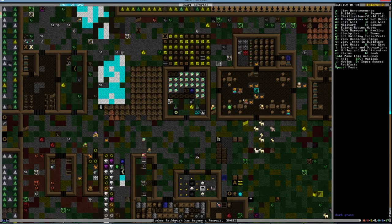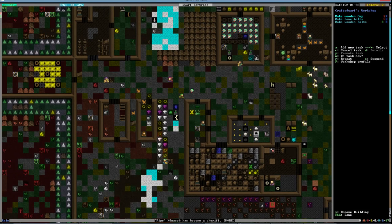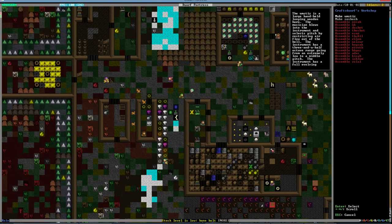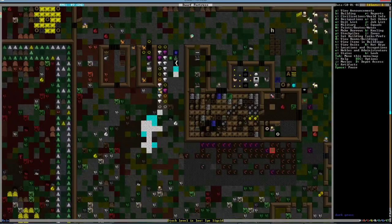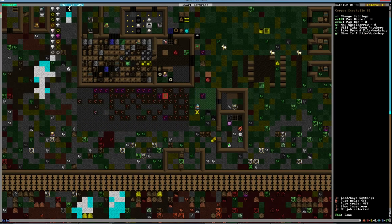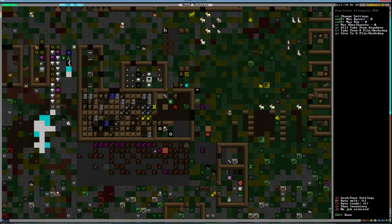You made a nailser body — can you now make other pieces? Do I make them here out of rock? Oh, 'make instrument' — I can make it! Where's the nailser? There's a large stationary silk string instrument with a stone body. A musician plays the 47 strings with a wooden bow — so I'm going to need a wooden bow and a silk string. Who makes my silk string? That would come from you, I would think — why aren't you making anything?